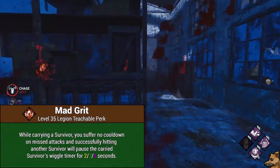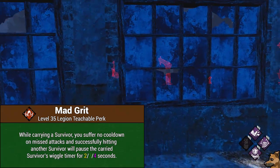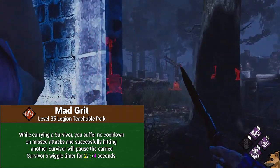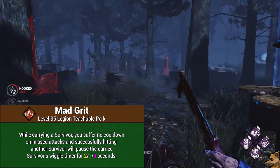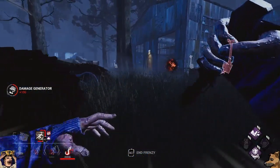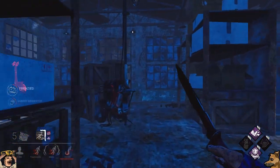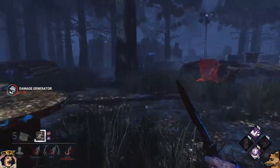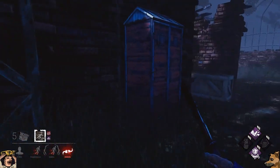At level 35, you'll unlock the teachable for the perk Mad Grit, which sounds like a cool western movie. Mad Grit will make it so that if you are carrying a survivor, you will have no cooldown for missed attacks and any successful attack on another survivor will pause the carried survivor's wiggle timer for 2/3/4 seconds. This perk is a fantastic meme perk when combined with Agitation and/or Iron Grasp. Other than that, it's kind of one of those classic Behaviour perks that solves a problem that doesn't really exist most of the time — being a super edge case perk against a survive-with-friends group that will just body block you until you drop their friend.